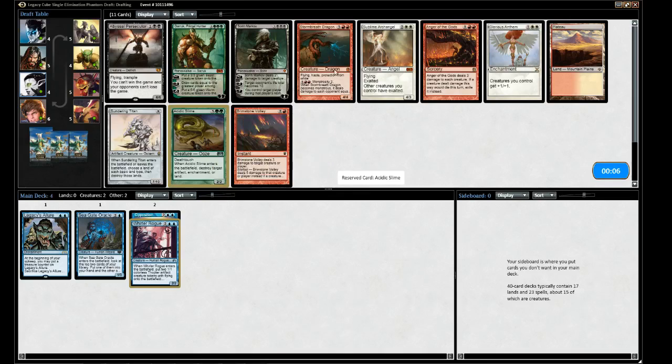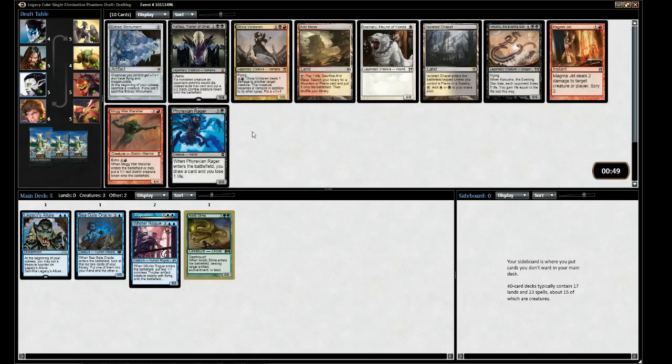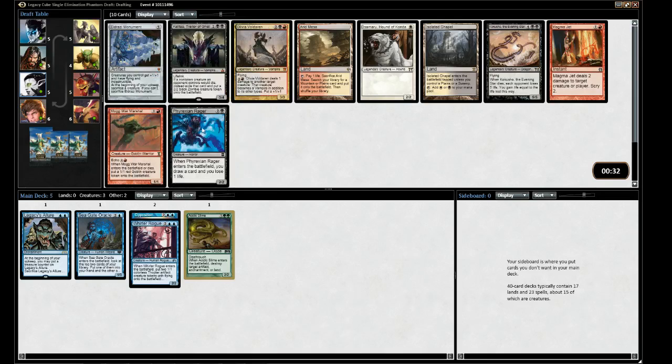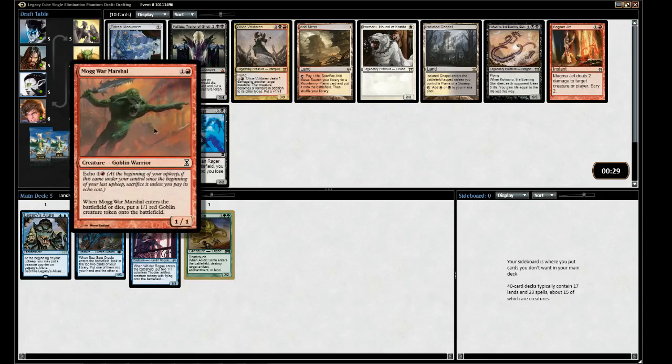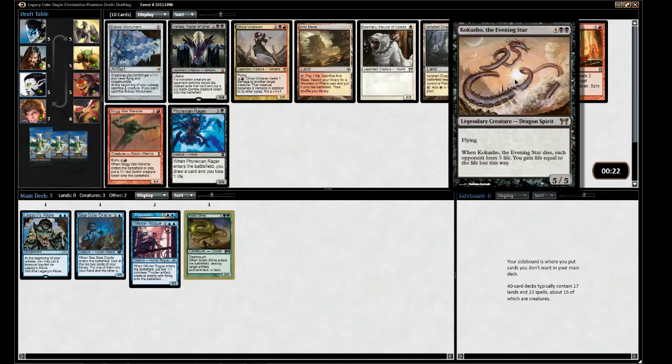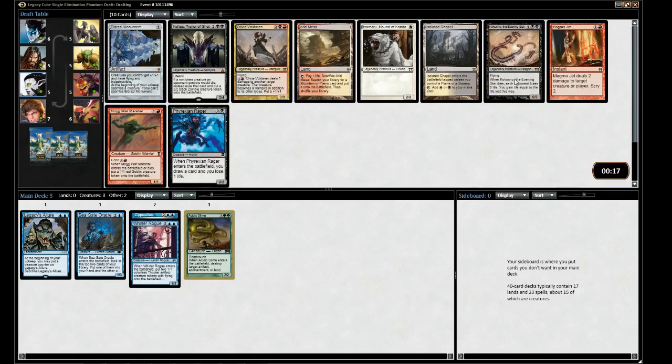No one's playing red, clearly. Lord's Anthem is good if we're token-y, but it's not a card you drop right now. No green and no blue. There's Mogward Marshal - he makes tokens, so that's another option for Opposition.